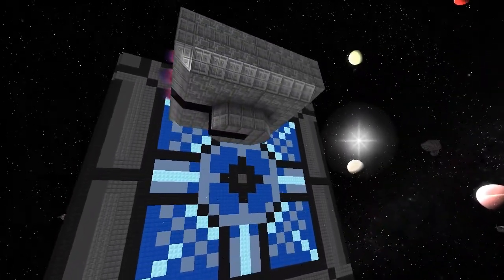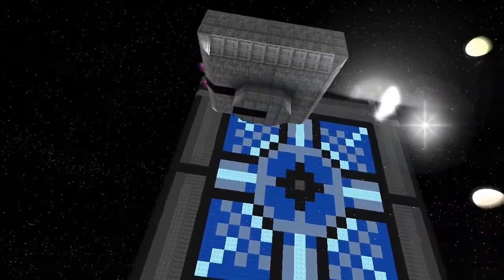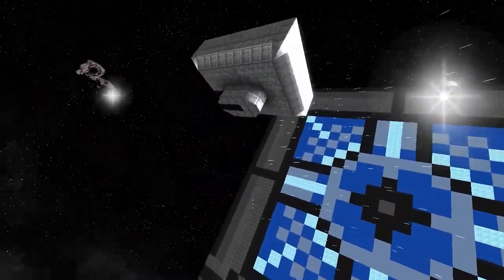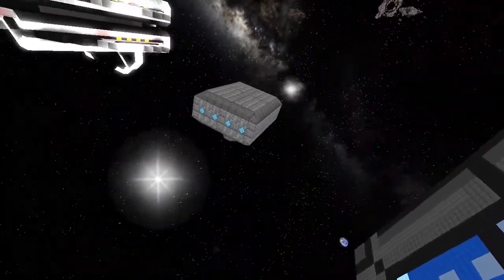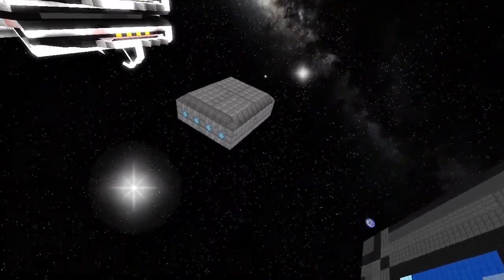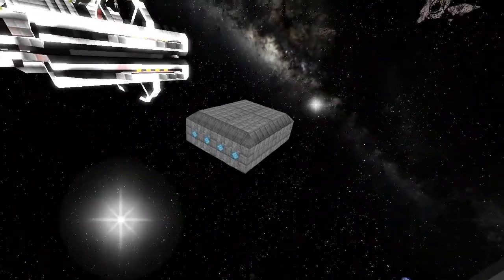They're short range, so I suppose you can stick them up at the front of the ship — maybe five or six up front. Because they're short range, you want to get them as close to the target as possible.